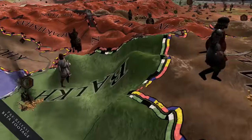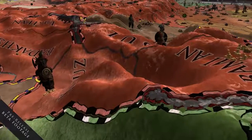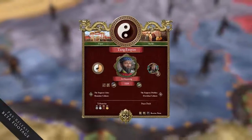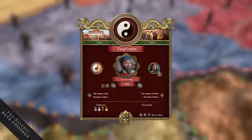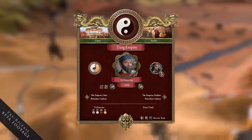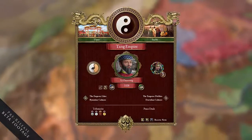The main feature of Jade Dragon is the ability to interact with China and the Chinese Emperor. There is a new screen where you can see what's going on in China, who is the current Emperor, what he or she likes or dislikes, the Emperor's current policy, and you can see the status of China, what's going on inside China at the moment.